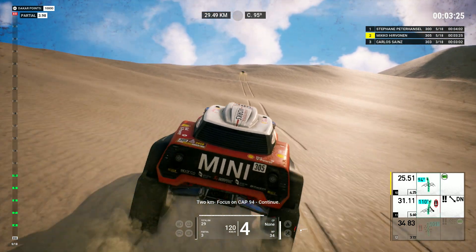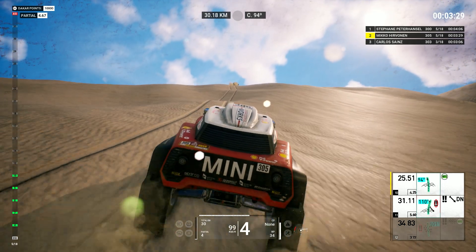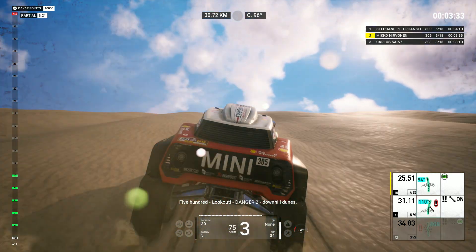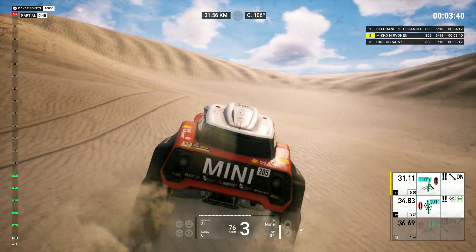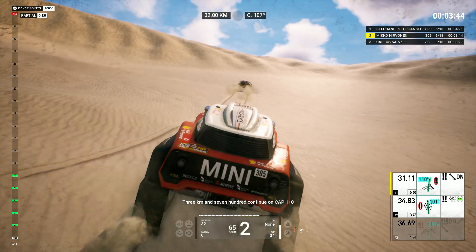Two Ks, focus on cap ninety-four, continue. Five hundred, look out, danger two, downhill dunes. Danger two, downhill dunes, cap one hundred ten. Three Ks and seven hundred, continue on cap one hundred ten.